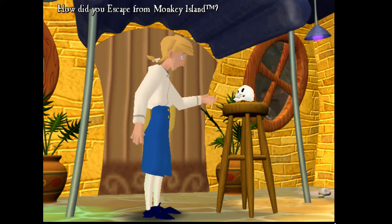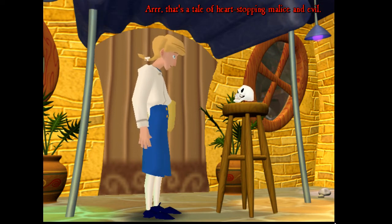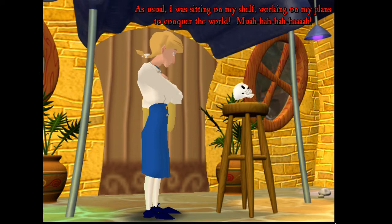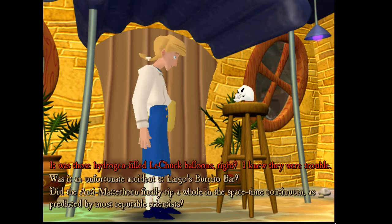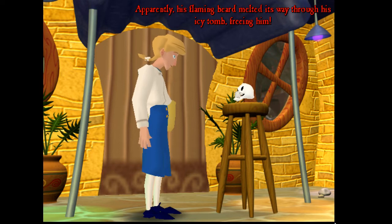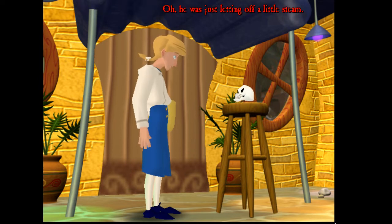So how did you escape from Monkey Island? The last time I saw you, you were sitting on a shelf in Chuck's demonic amusement park. Ah, that's a tale of heart-stopping malice and evil. It all started a few months ago. As usual, I was sitting on my shelf, working on my plans to conquer the world. Suddenly, the amusement park exploded with a blast of demonic heck fire. It was those hydrogen-filled LeChuck balloons, right? I knew they were trouble. No — it was LeChuck. Apparently his flaming beard melted its way through his icy tomb, freeing him. I knew I should have given him a shave before I left. What caused the explosive blast of demonic heck fire? Oh, he was just letting off a little steam. Brilliant — good one, Murray.